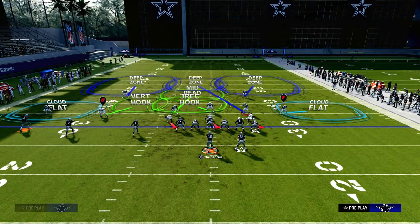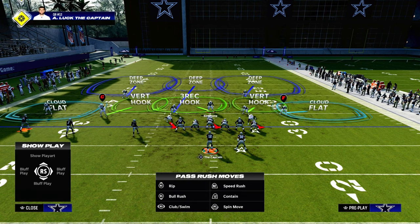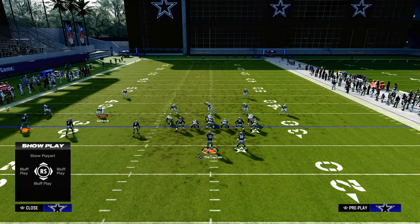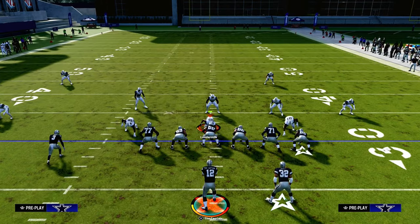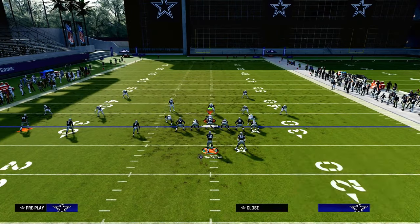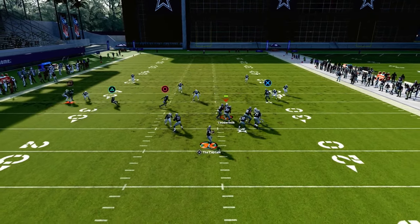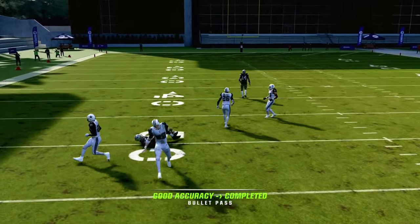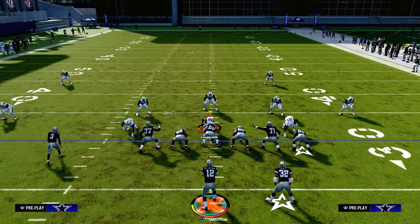Even if you're playing someone that's truly dropping eight people in coverage, you are still going to be able to have some answers. Let's say they're running double Mabel and having a guy go in the deep middle third. Now this guy is all alone in the middle of the field, so he has to choose between the slant and the post. Here he chooses the slant, we throw the post before it reaches the cloud, and now you've got a really nice little way to attack the coverage.